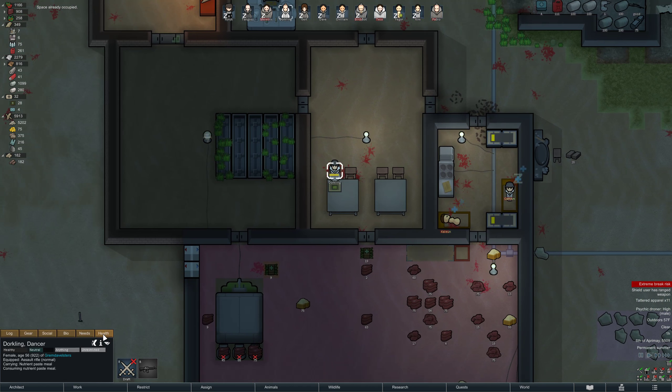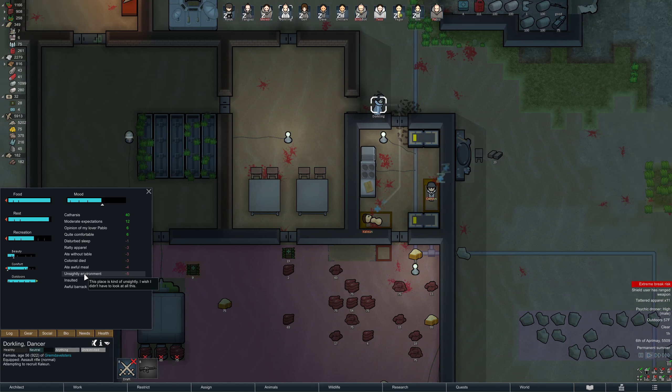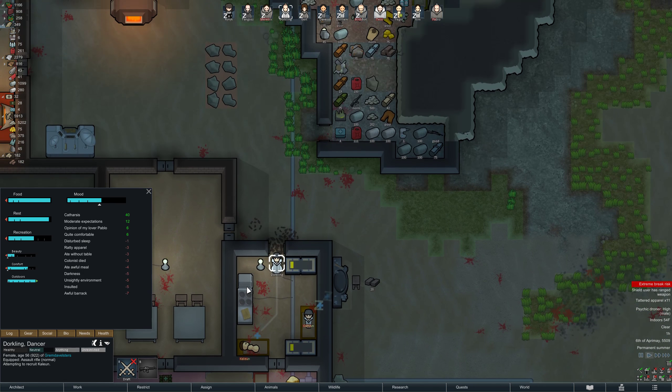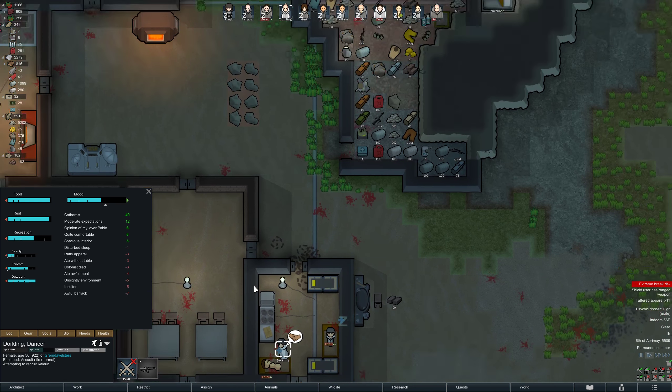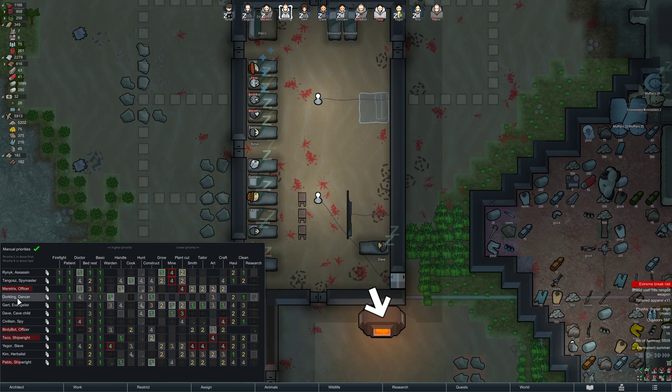Everyone's upset because they're eating nutrient paste. Eight awful meal - yeah. Awful barrack, we're trying. Maybe we could put some art in here or something. Or someone could clean it - that would be nice. Villain, what are you doing? Why aren't you cleaning?